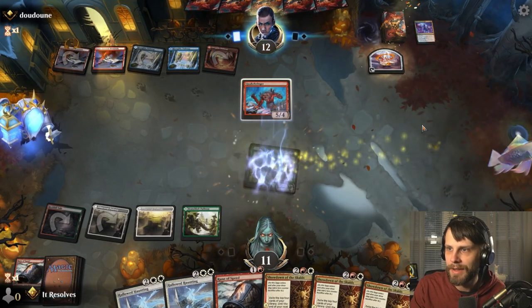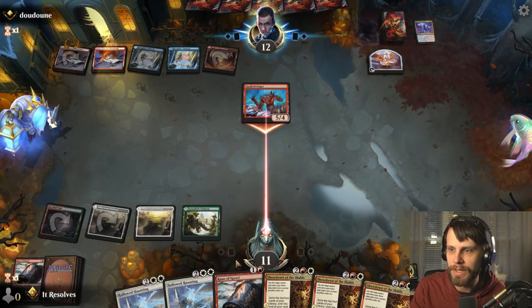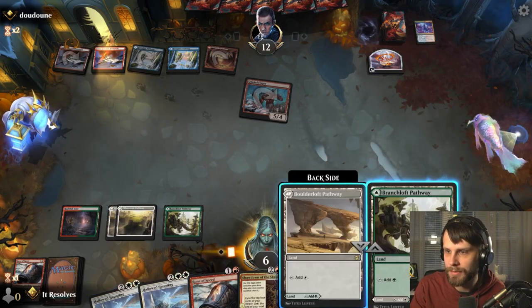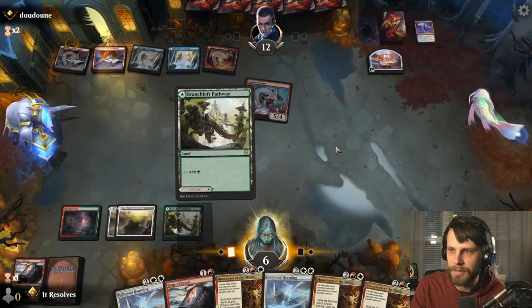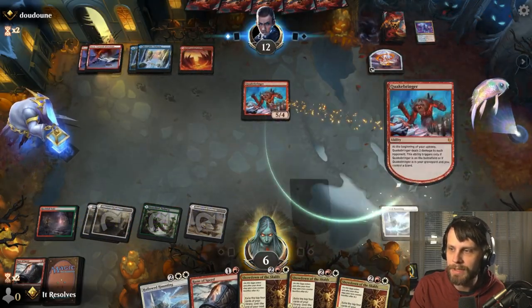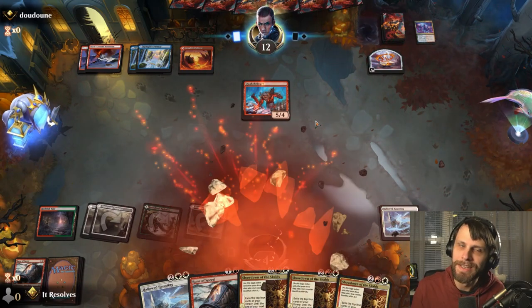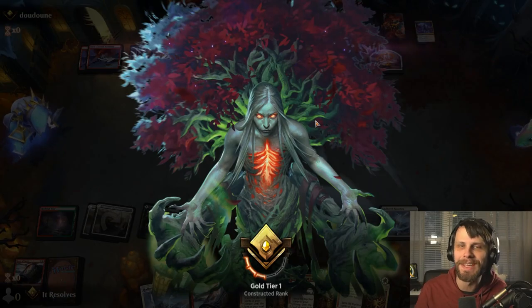They've got the Prismari Command, which pretty much solidifies the win for them. We could draw something but I really doubt we'll get anything spectacular. We'll play this just in case they have a Jwari Disruption or something like that, but here they just get to attack in and win. That was a pretty quick game, unfortunately. Just didn't have it. Let's jump into game two.